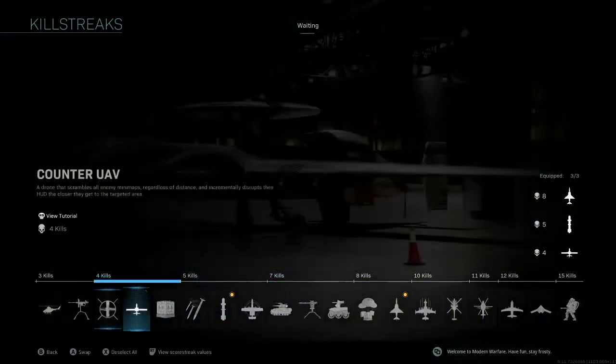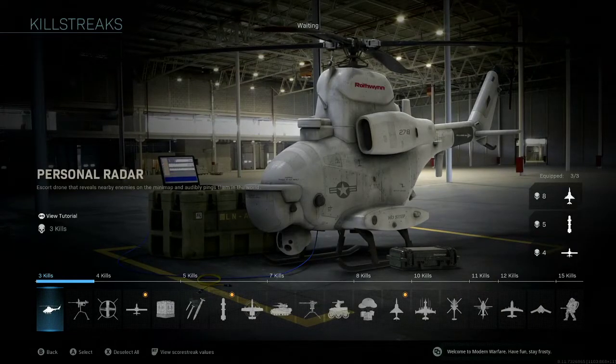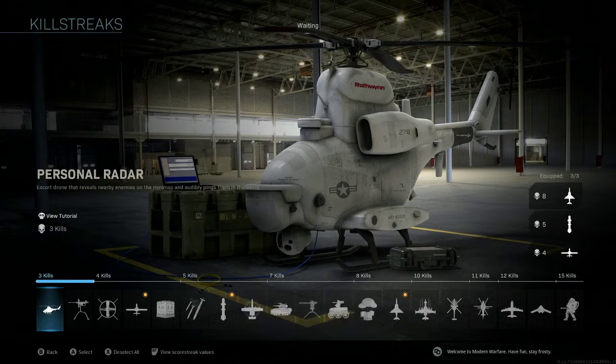One other choice is the Personal Radar, but not a lot of people realize that using Personal Radar does give away your position. The personal radar will fly around your approximate location, and if you're behind enemy lines on Search and Destroy, or if you're last alive and you use this, the entire team — if they're paying attention — will realize where you are relative to the radar.